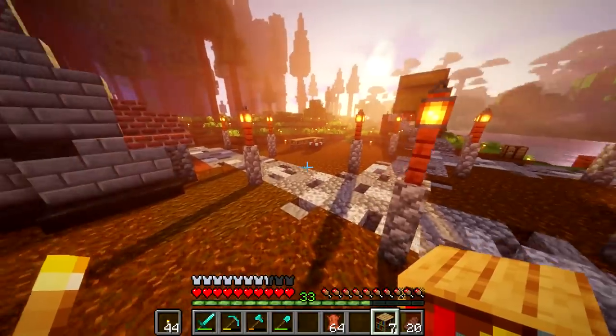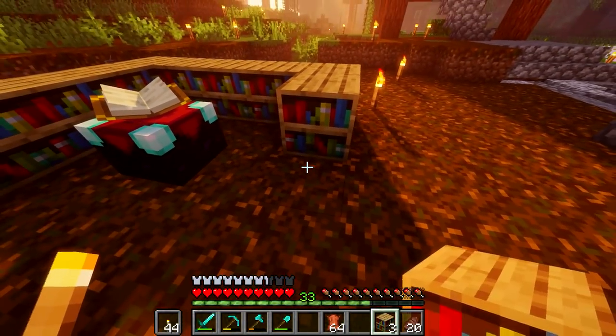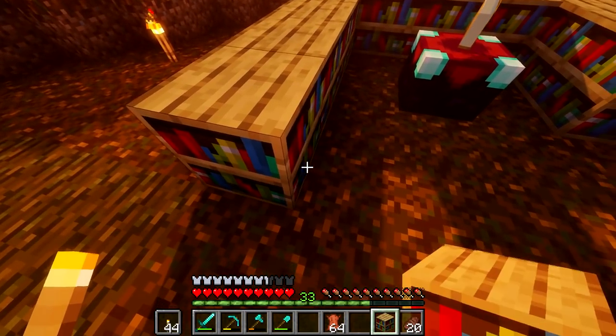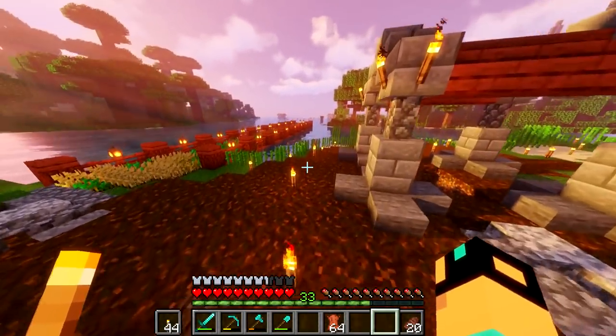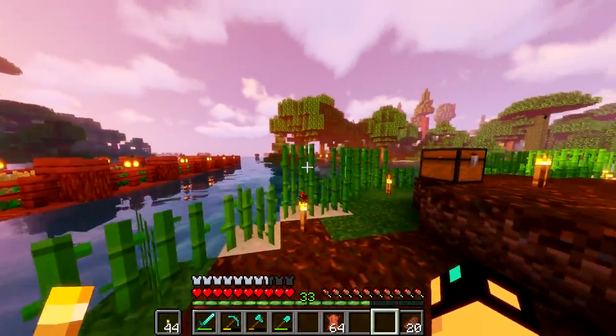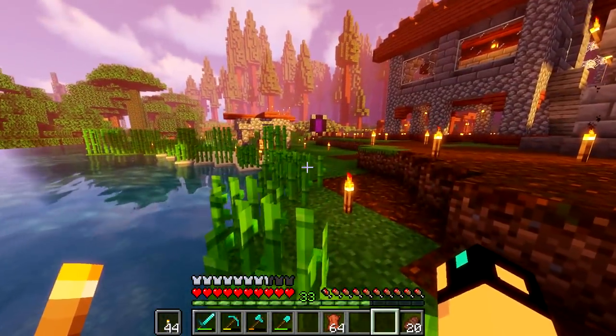We're going to build something fancy over the enchantment table — I want it to look cool. Who doesn't want their enchantment table to look cool? I'm going to try to do something somewhat special. We can currently get to level 24, so we're getting very close — inching ever so closely to the precipice of level 30 enchants, which is a good thing. I'm excited to finally test to see if I can enchant a hammer.